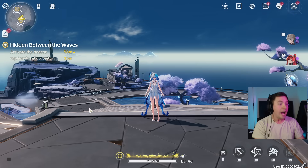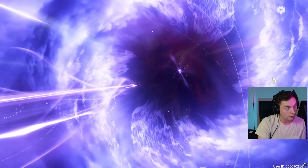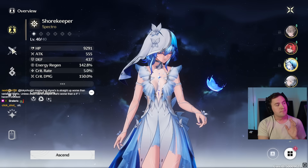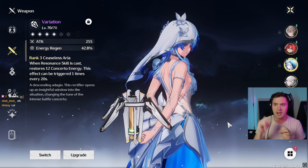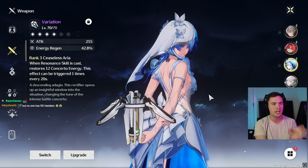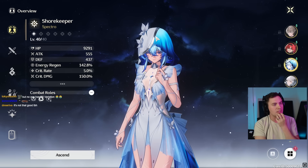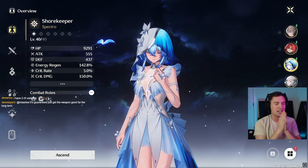That said, I could get really lucky and just get the signature weapon on my Shorekeeper, and then I've got a cracked Shorekeeper carrying my account. But hypothetically, my final impressions are: I can't wait to fully build this character. I have no shell credits to level her up, but I'm going to be pretty much maxing her out as soon as I can. For now I'm just going to use Variation on her, trade this weapon between Verena and her, and make my account as comfortable as possible. Even though she may be a little bit lower level than my Verena, her overall healing is going to be a lot better and safer.